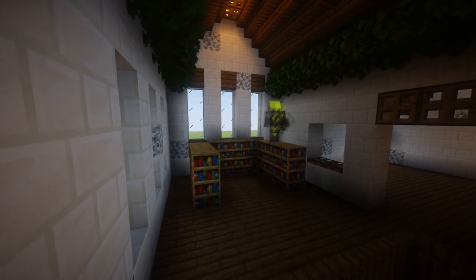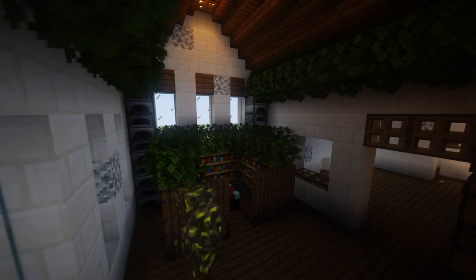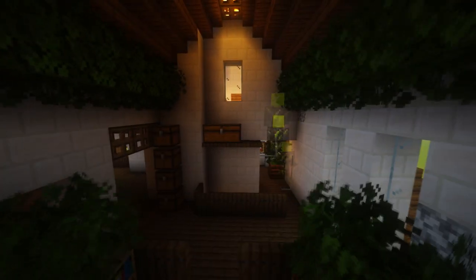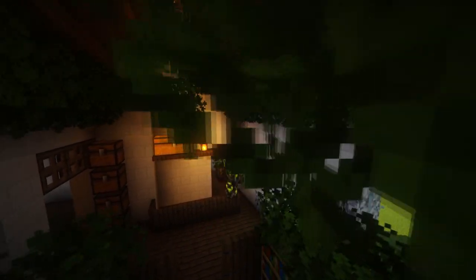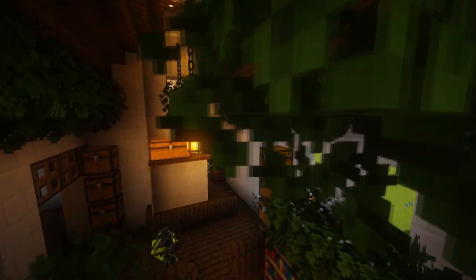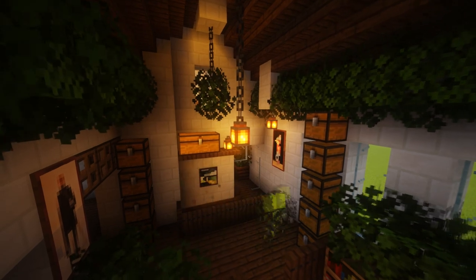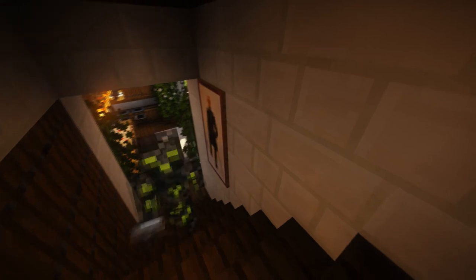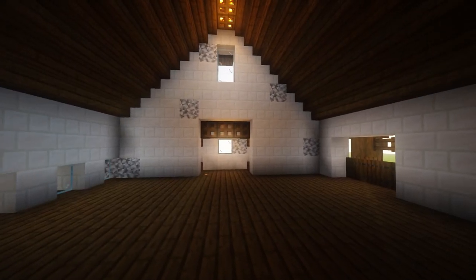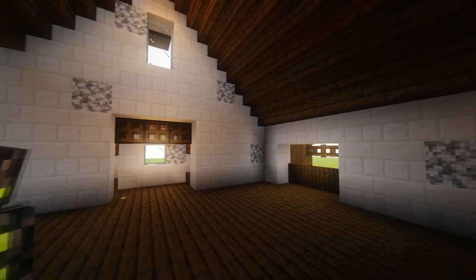Over here we could have an enchantment area - a level 30 enchantment setup. Put some bushes; we could have some furnaces. I think I forgot to do that in the kitchen so I put them up here. Some hanging bushes on chains with some lanterns dangling down in some areas. Add some paintings around to make it more interesting - even as you're coming up the stairs you could add a painting like what you'd have in a real house. Maybe adapt parts of your own house - that could be quite cool.